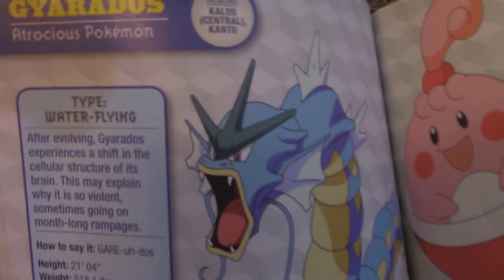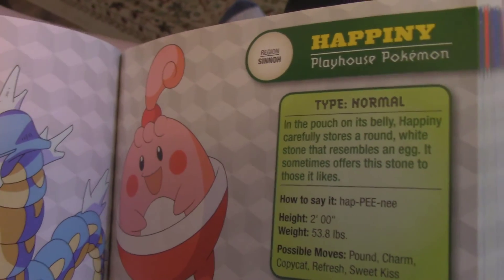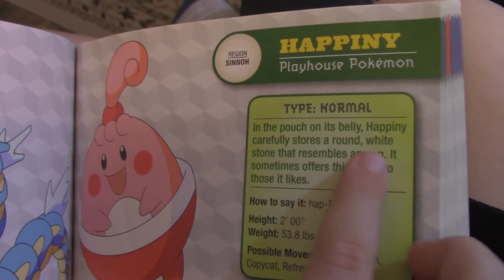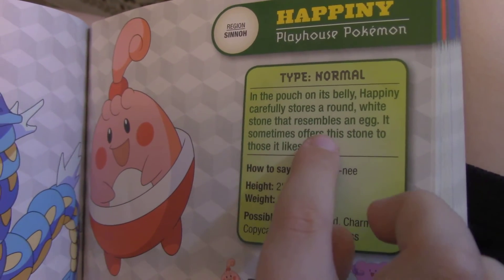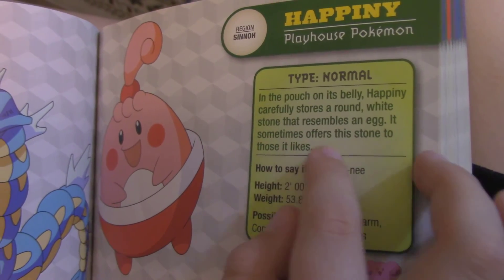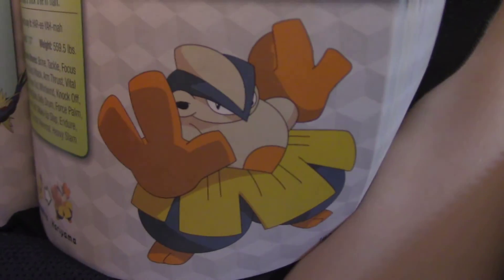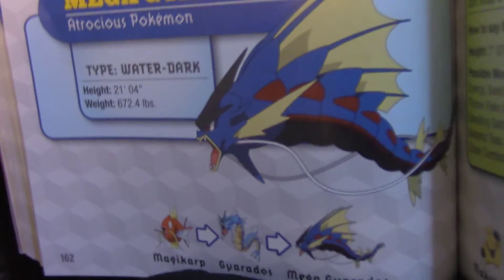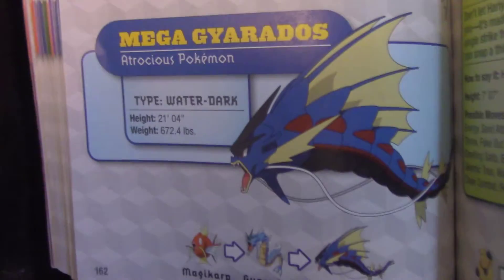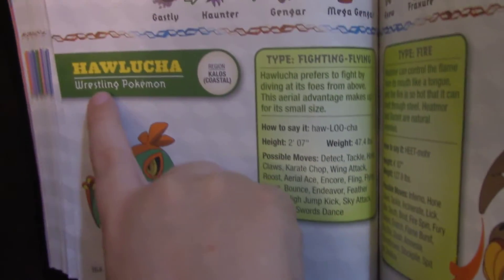Gyarados! Happiny — it's a playhouse Pokémon. In the pouch on its belly, Happiny carefully stores a round white stone that resembles an egg. It sometimes offers this stone to those it likes. Who's that? Hariyama — and this little blue dragon is actually Mega Gyarados, not a little blue dragon. Hawlucha — wrestling Pokémon!